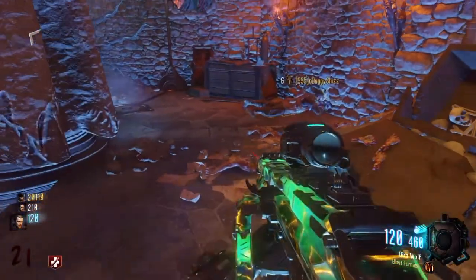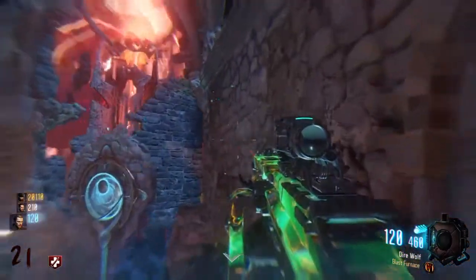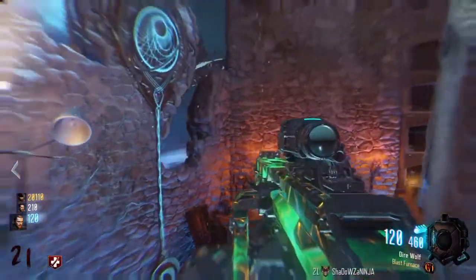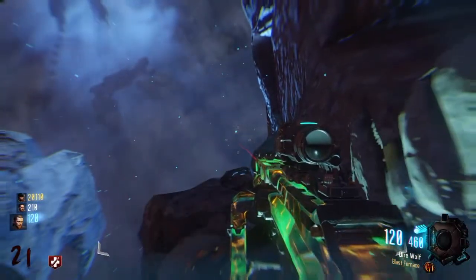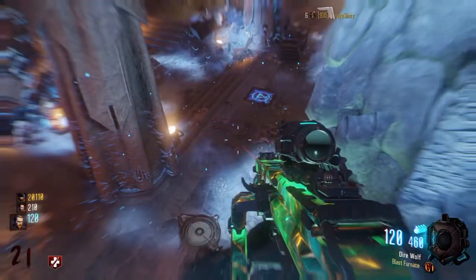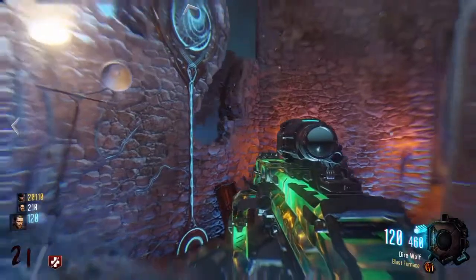Hey guys, Uderp here with another video. Today I'm going to be bringing you guys a pileup glitch on the newest Zombies map, Revelations. This is going to be located in the Derizendrog area of the map in the low gravity room. What you're going to do is just turn on the low gravity and hop up onto the wall that's right before the little wall run maze on the outside of the map.